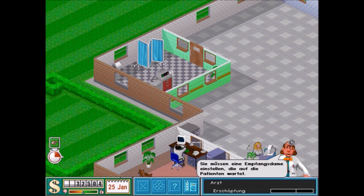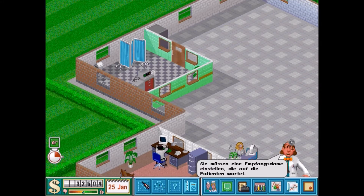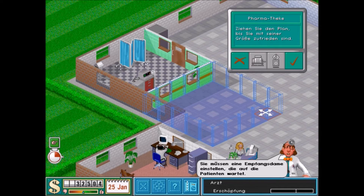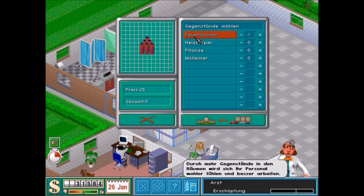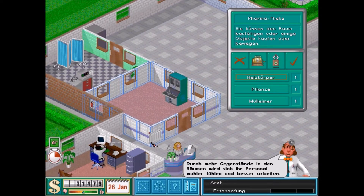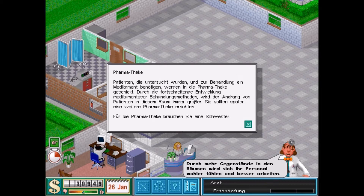Um den Arzt kommen wir später. Ich habe mir das gerade kurzfristig anders überlegt – ich baue die Pharmateke hier. Der Raum kann relativ klein gestaltet werden, aber das Personal fühlt sich tendenziell in großen Räumen natürlich ein klein bisschen wohler, weil die sich dann wichtig vorkommen. Pharmateke – Patienten, die ein Medikament benötigen, werden in die Pharmateke geschickt. Durch die fortschreitende Entwicklung medikamentöser Behandlungsmethoden wird der Andrang immer größer. Sie sollten später eine weitere Pharmateke errichten. Für die Pharmateke brauchen sie eine Schwester.